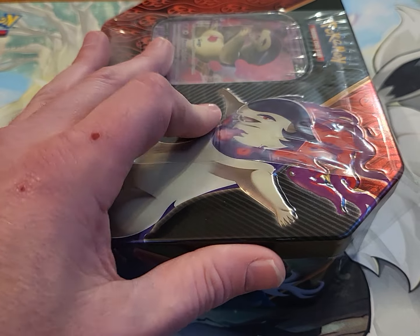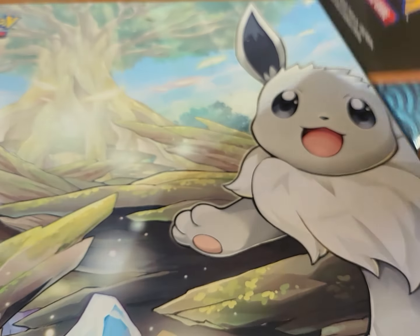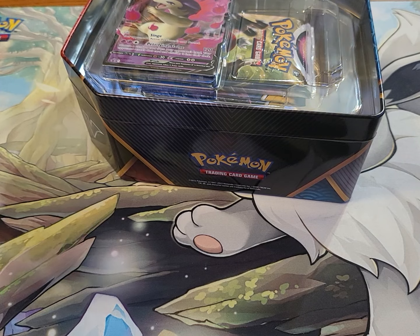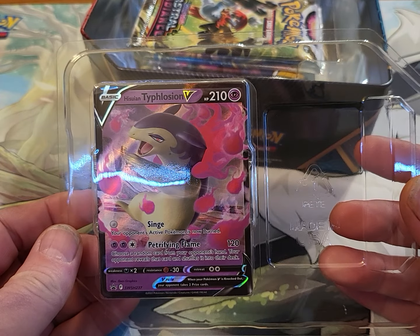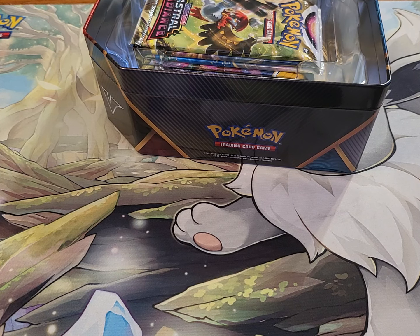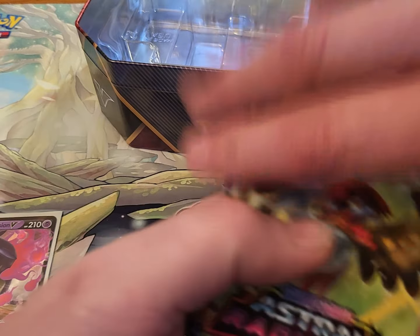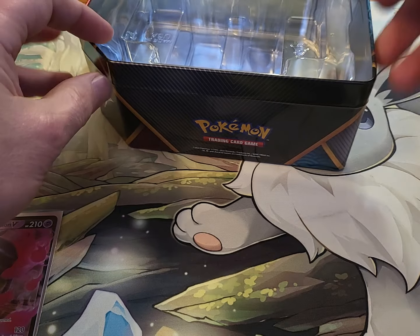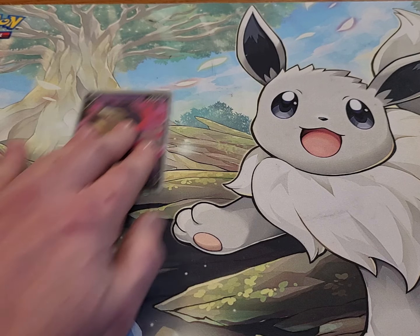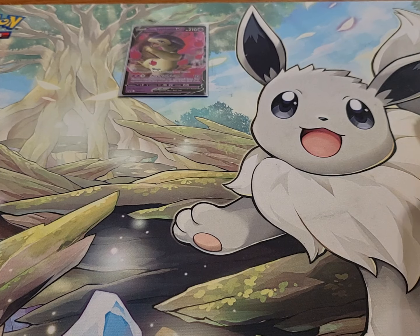Let's go ahead and get her open and get started. The first thing we got is a Typhlosion V Black Star Promo. Let's go ahead and get that out and get it in a sleeve, get it protected. I'm going to set that Black Star Promo up there so y'all can see what hits we're getting.